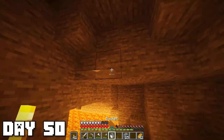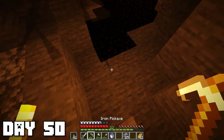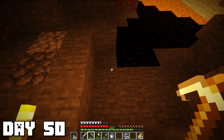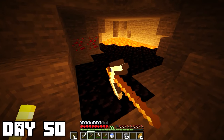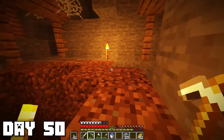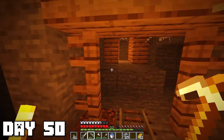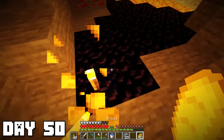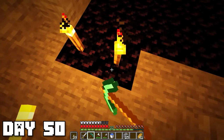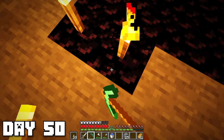Day 50 — we are officially halfway there. Now to make an enchantment table I need obsidian, and at this moment the realization hit me that I needed a diamond pickaxe to break the obsidian. If I use three diamonds for a pickaxe I wouldn't have enough left over to make the enchantment table — so my whole plan just fell apart. I came back and made myself a diamond pickaxe so I could mine up some obsidian, ending up with just 12 pieces.